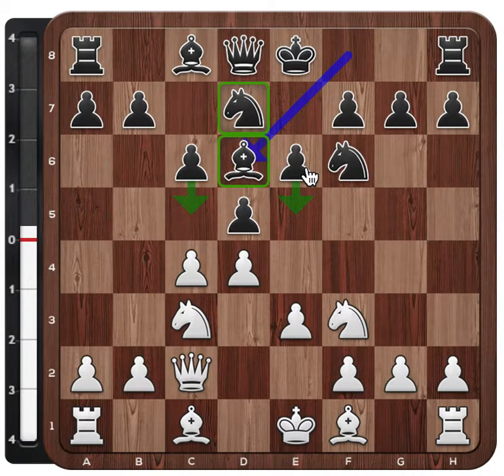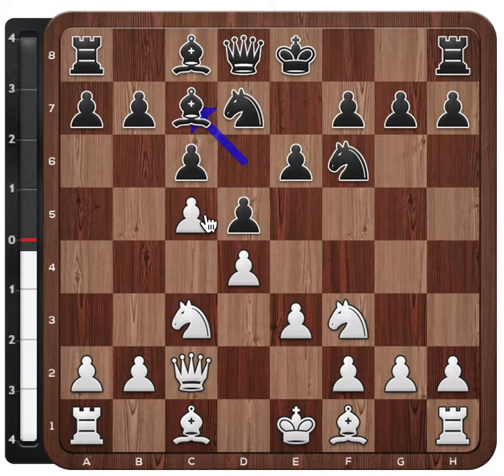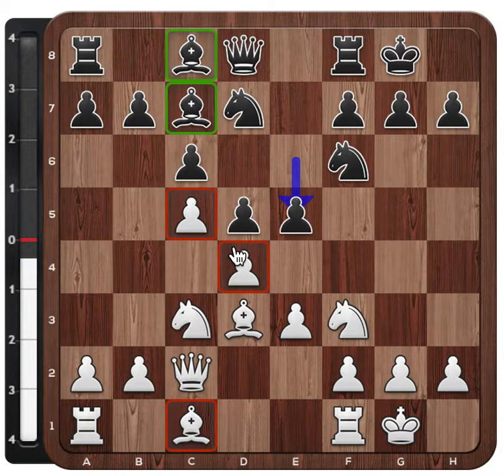What are other plans that white can have? Taking this pawn to then develop the bishop to d3 is not good because black can retake with the e-pawn. Black's big problem - the future of the light-squared bishop - is solved because it's not blocked by the pawn anymore. And pushing the pawn forward to c5 only helps black because black can just drop the bishop back. After Bd3, the bishop goes to d3 and cannot be harassed with this dxc idea.